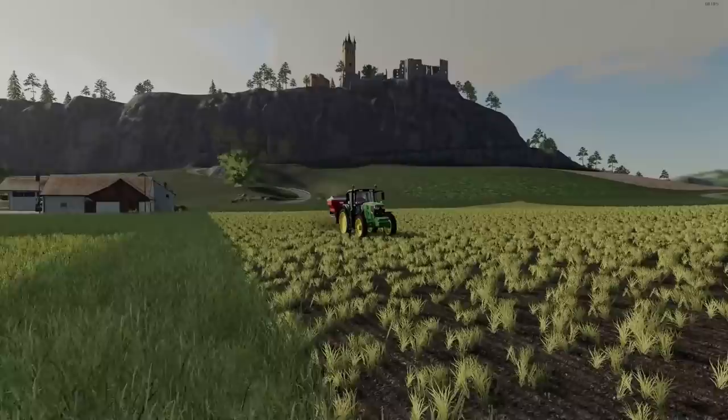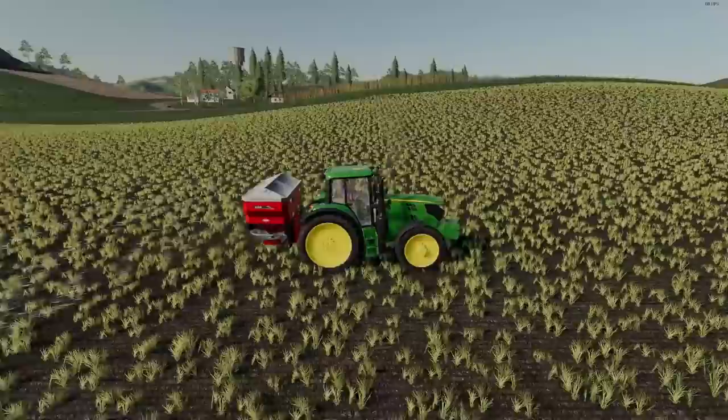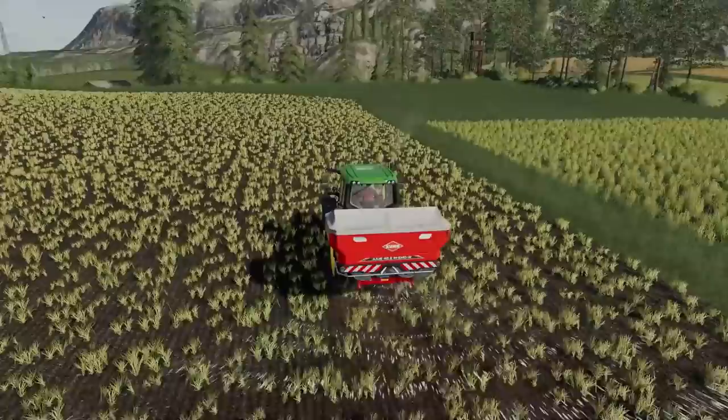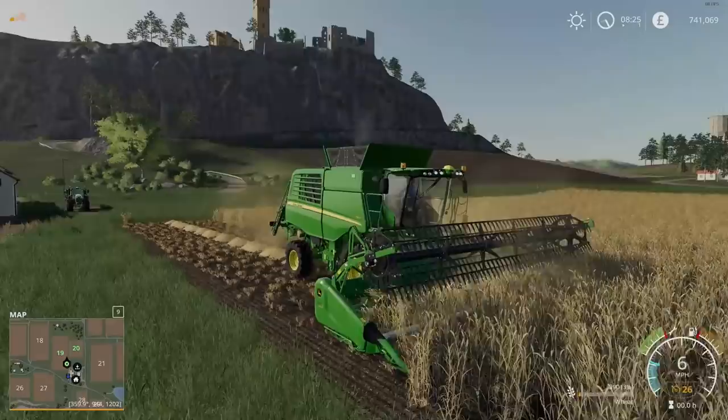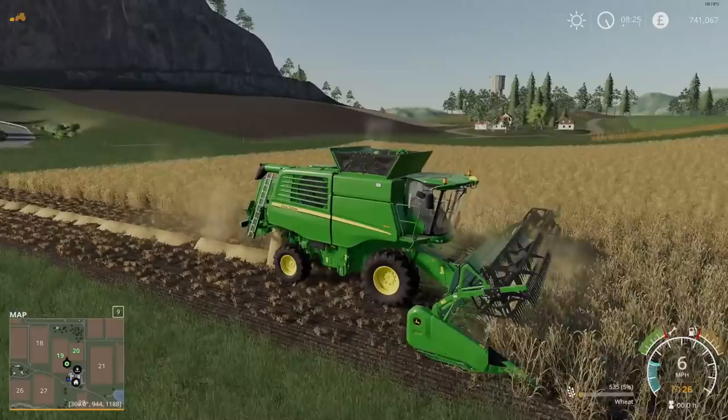So what is Precision Farming? Precision Farming, also known as Precision Agriculture or Smart Farming, uses modern technology to improve agricultural efficiency, making farming more sustainable by producing more crops and using less resources. This lowers the environmental impact of farming while helping the farmer to operate a more efficient farm and benefiting the consumer buying the crops.